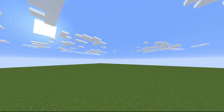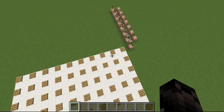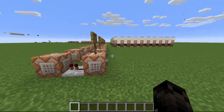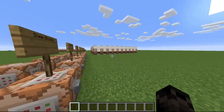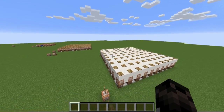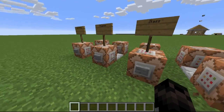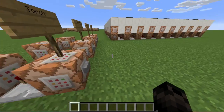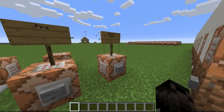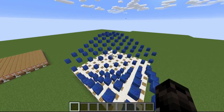Hello everybody, it's MinecraftGuy105 here, and today I have this pretty cool redstone thing. What it does is it makes a wave of almost any block you want. Let me make sure it's set to lapis, which is right there, just because I like lapis. And if I push this button, you'll see this whole wave of blocks.